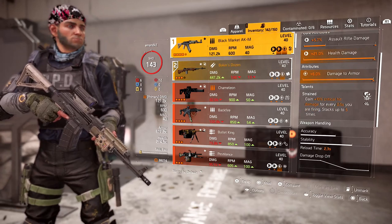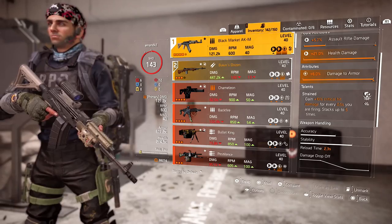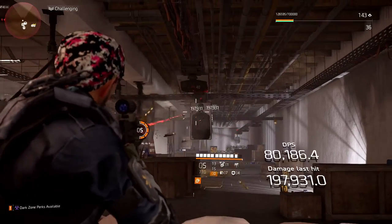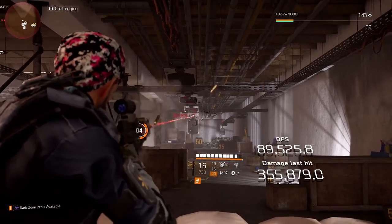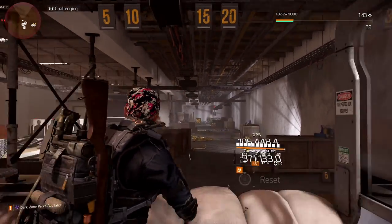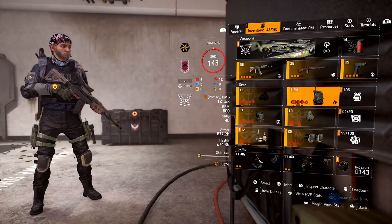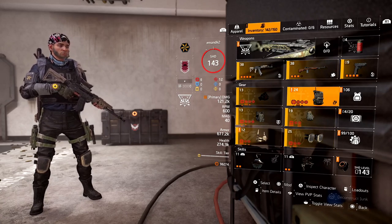This weapon talent is called Strained: I gain 10% critical hit damage for every 0.5 seconds I'm firing, and it stacks up to five times. You're going to notice a significant increase in my damage as I continue to fire. Those numbers will eventually start to climb because I'm getting more critical hit parameters from my gear as well. It's a situational thing - I have to be hitting targets and it's a small stack, so you won't really see it unless I'm in battle.